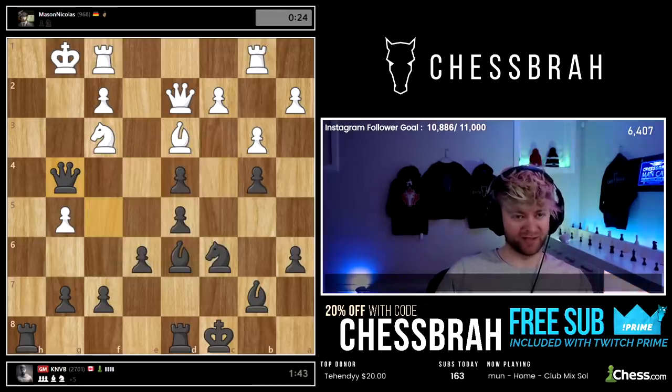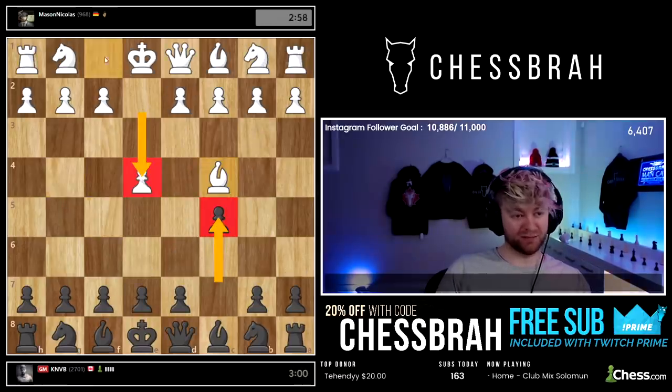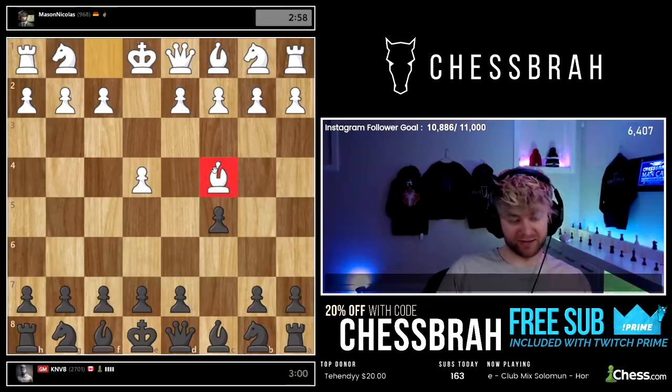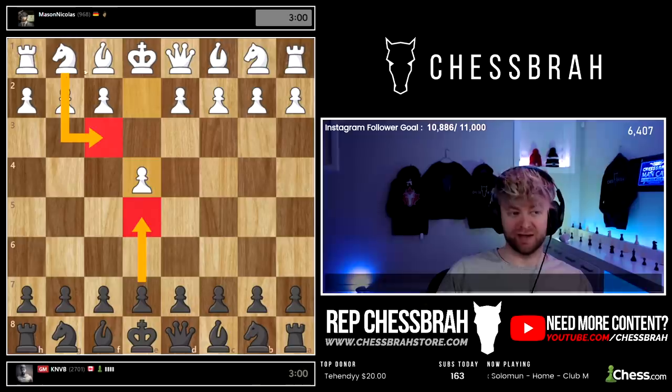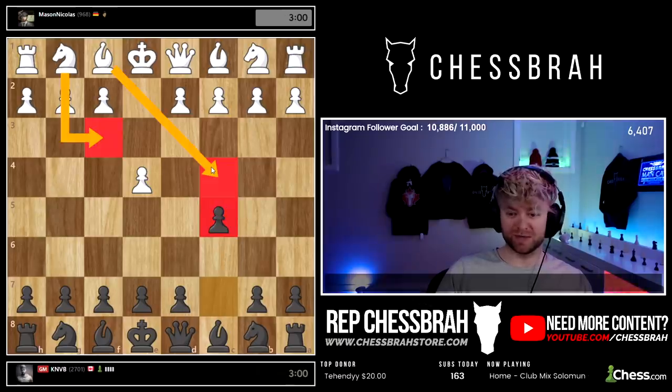Mason GG — you got yourself in some trouble there in the opening. Against the Sicilian, Bishop c4 is pretty much a blunder. A lot of people at lower ratings know how to play against e4 e5 — they play knight f3 and bishop there — but the problem is when they play against c5, they play the exact same moves and it doesn't work like that.